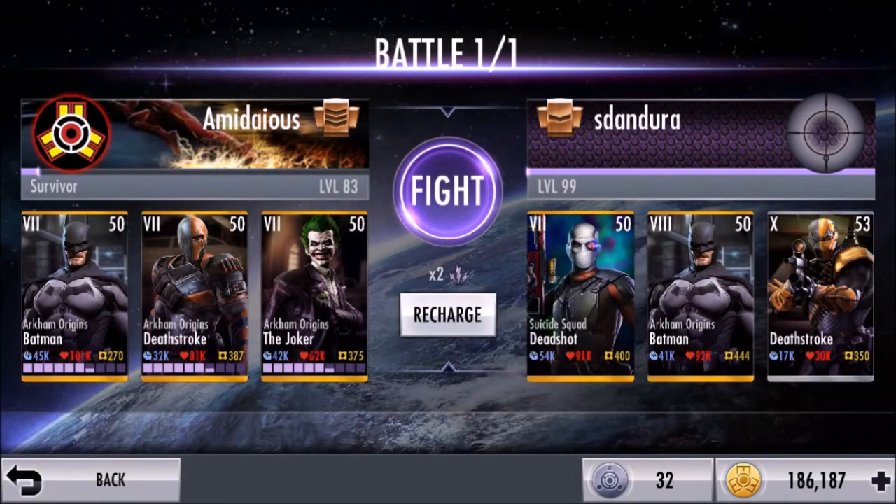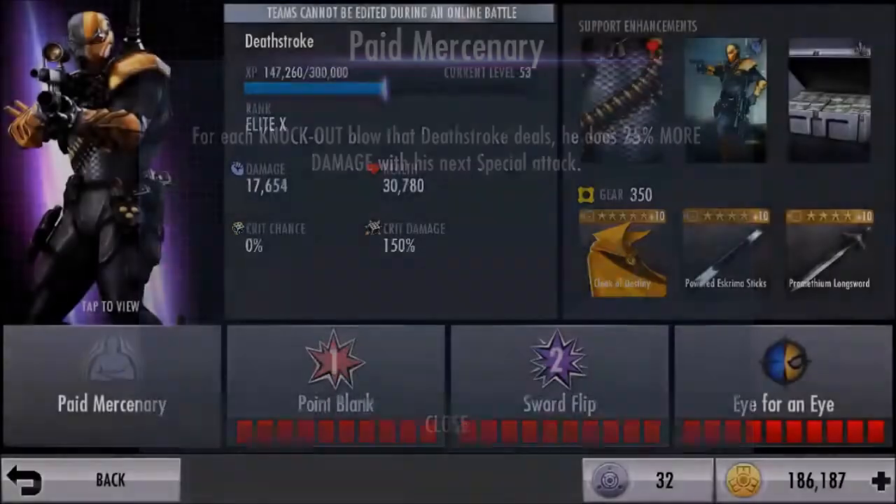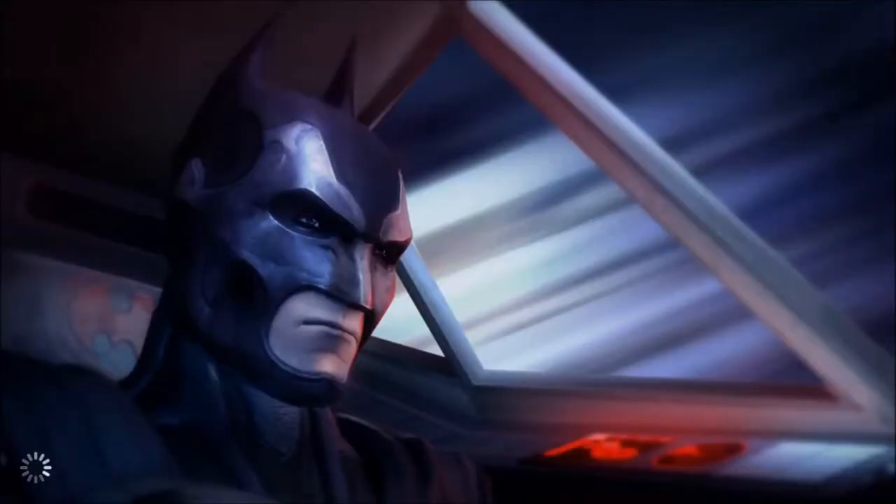Why don't we try that again and see how this works. It looks like he has Deathstroke Silver — what is his passive? For each knockout, Deathstroke deals 25% more damage. Okay, we'll be able to take this team. It's only Deathstroke Silver.